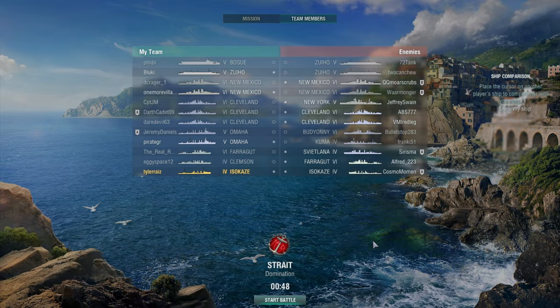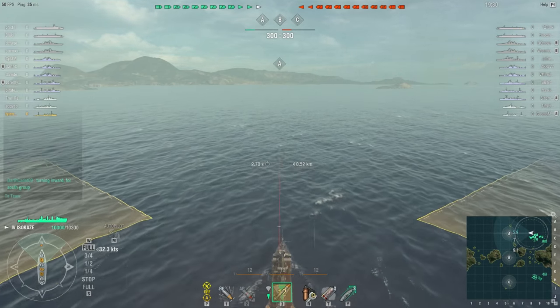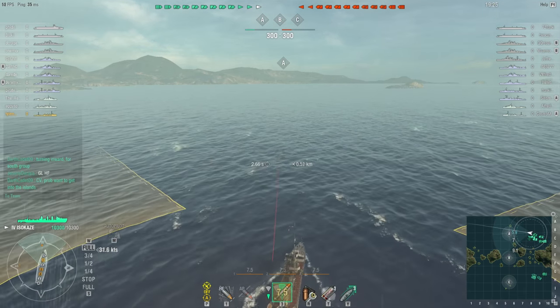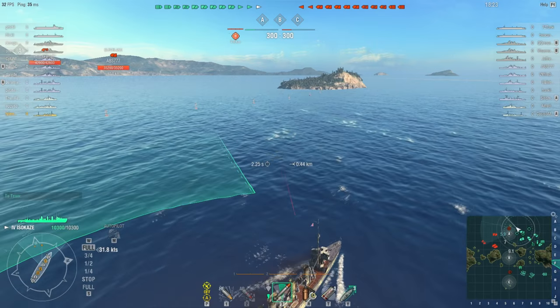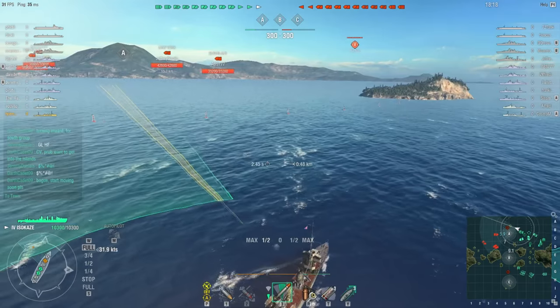I've only gotten up to tier 7 ships, so I could probably change my mind eventually. But here is the first battle lineup. I am in the lowest tier, so with tier 5s and tier 6s. I'm not going to give any particular expert commentary here — I'm just going to tell you what I was thinking during the battle. Hopefully this will give a sense of how it usually is playing this ship for an average player. With the Isokaze, I'm pretty happy with it. I feel very comfortable with it. It's nice and maneuverable.